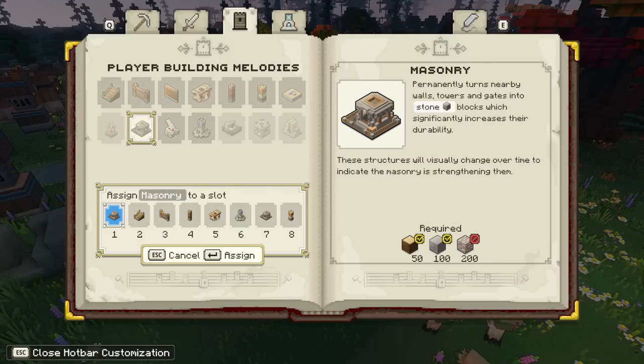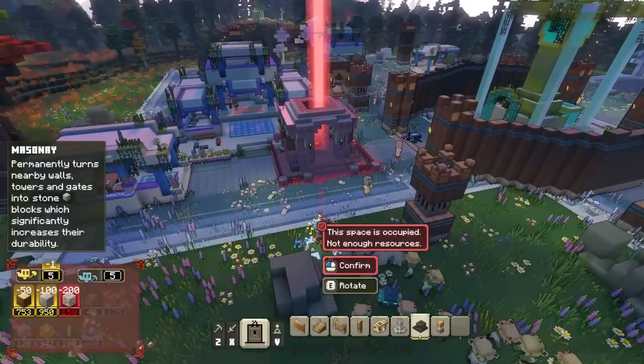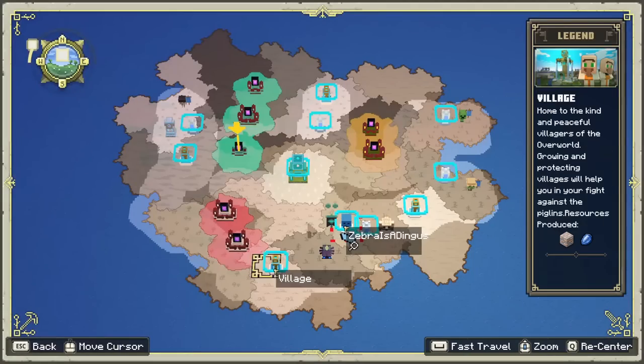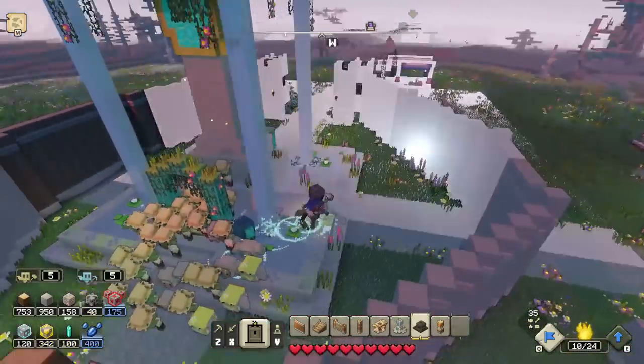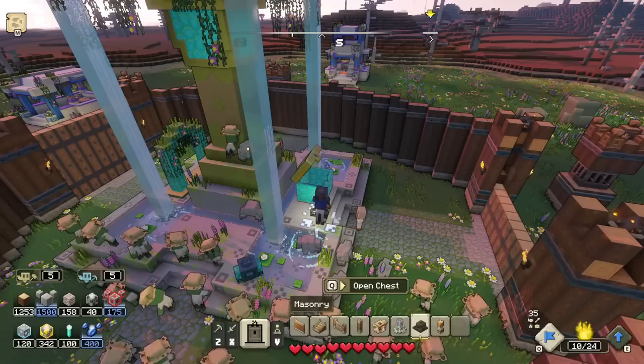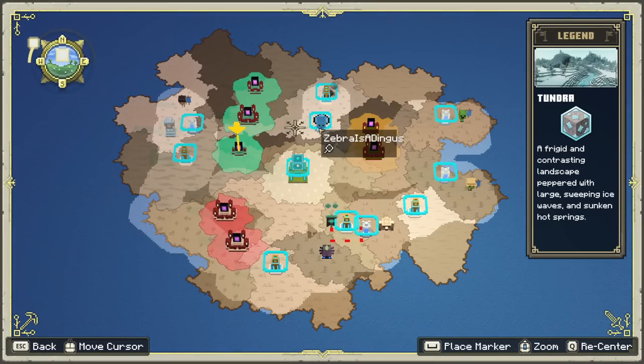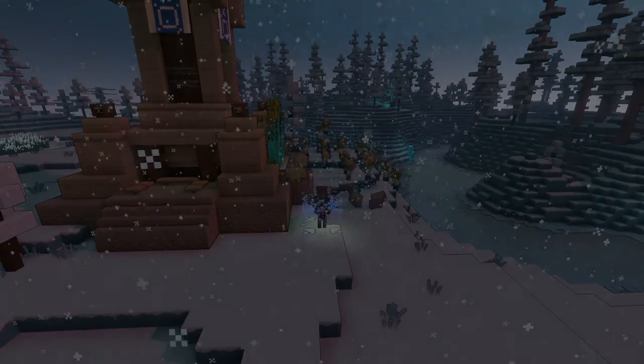What does the masonry do? Masonry permanently turns nearby walls, towers, and gates into stone blocks which significantly increases their durability - that sounds amazing! To build it I need 200 iron, but I don't have enough. I rush back to villages to find iron in chests. This area has diamonds and that area has iron but I'm being very indecisive trying to figure things out before nighttime falls.